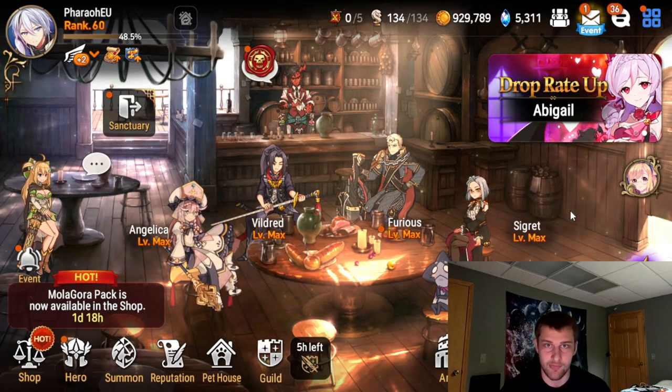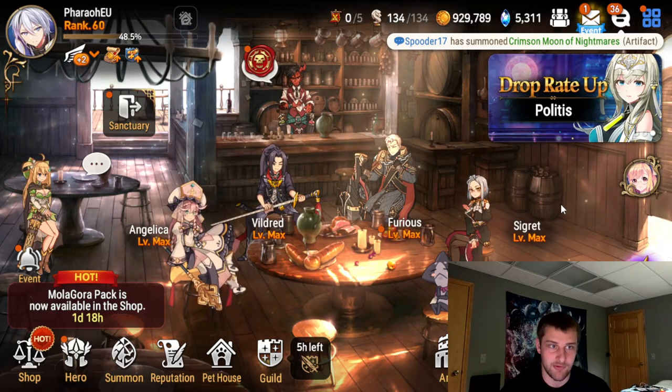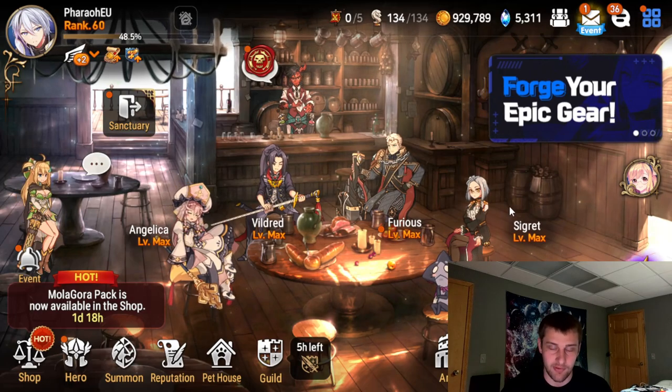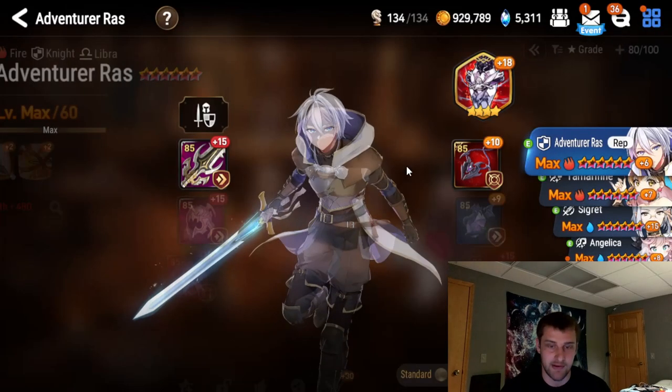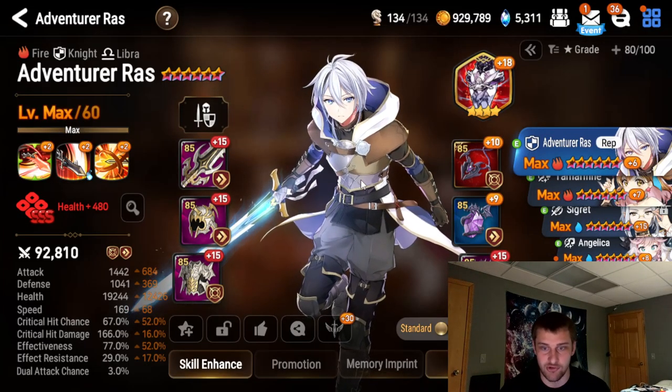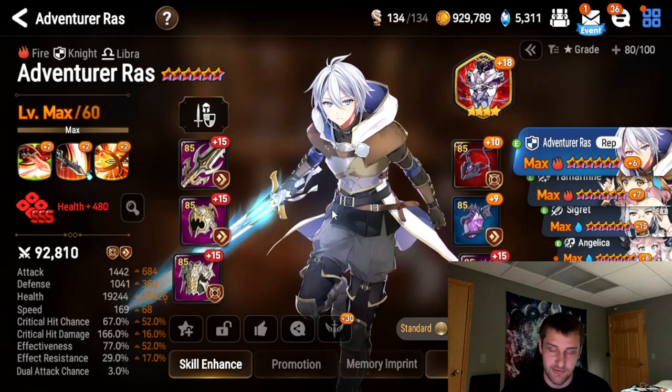Hey, what is going on guys? It's Faro. This is episode 14 of the Epic 7 Beginner Guide, Free to Play 2023. Today's episode is going to be cut up into probably two different parts. I did finish building Tamarin, Isaria, and Adventurer Raz, and I'm going to show them first. The second half of the video is going to be going through Asmonak, the Haunt Dungeon, and seeing if with the build I have currently, I can beat Asmonak 13.